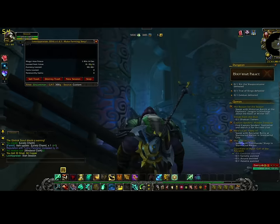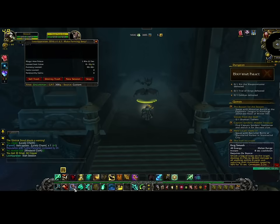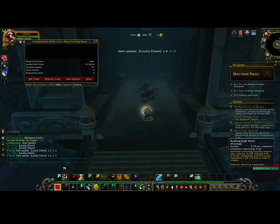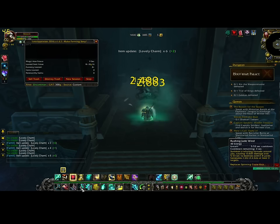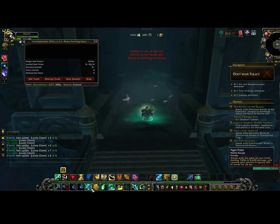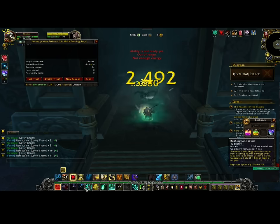Remember you came down those stairs. To your right is this little enclave. Pop your ox statue, bring those bats in, pop your Jade Wind, and it just smashes them — that's all you really have to do. Look at the charms — I'm already up to four, and this has only been a few seconds. Four, six, boom boom boom. You can pretty much stand here as long as you want; the faster you attack them, the faster they respawn, so blow through them fast.